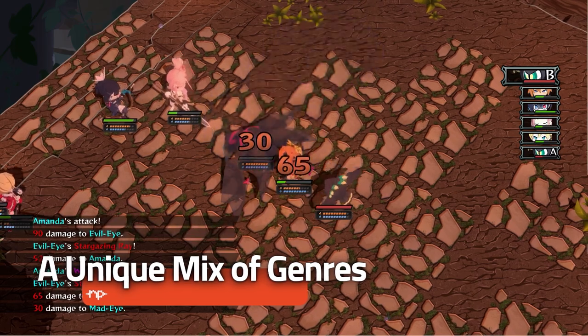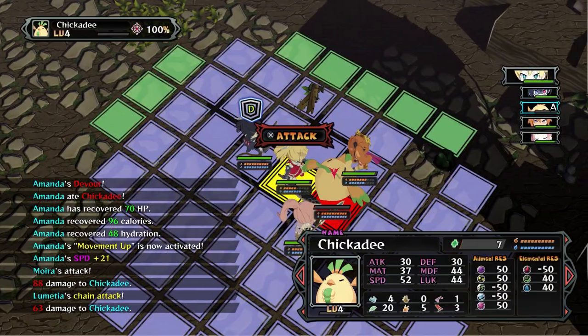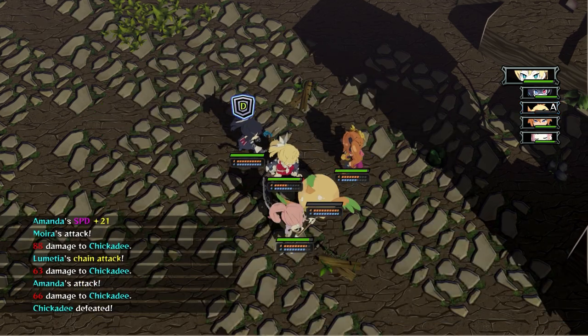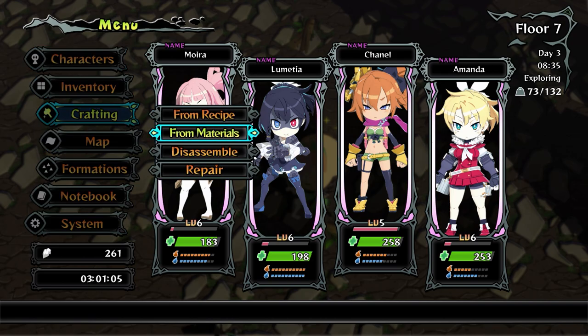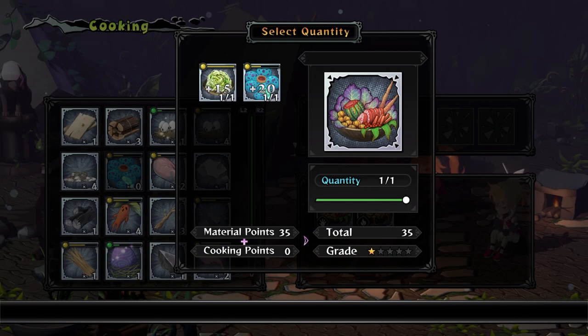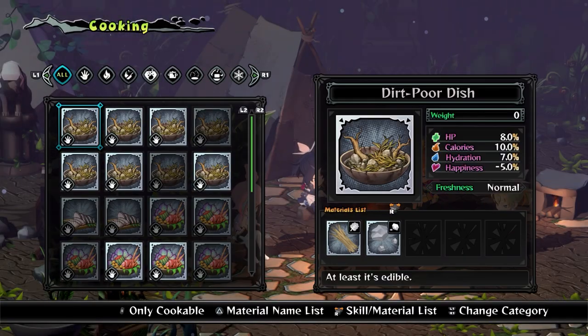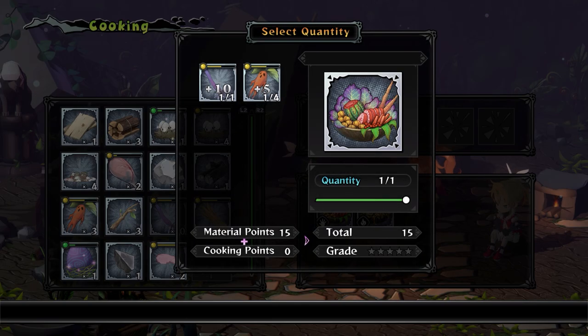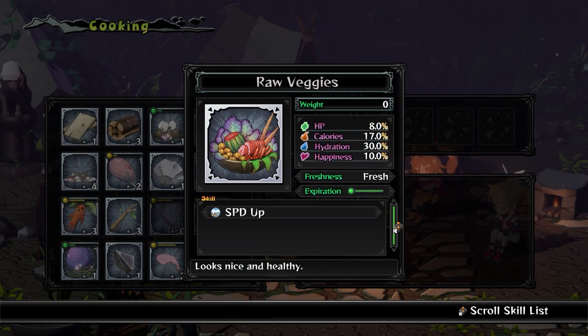A Unique Mix of Genres. From the get-go, Monster Menu seems to be a unique experience from its genre experimentation alone. The game's concept revolves around a group of adventurers exploring the sealed lands and getting stuck there. The player will now have to do their best to survive the harsh environment of the dungeon and get out. Players have to explore multiple floors in a dungeon-crawling format, and are free to move around and gather resources, which will be necessary as the game has a survival element demanding players avoid starvation and dehydration.